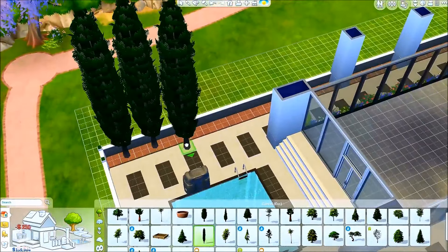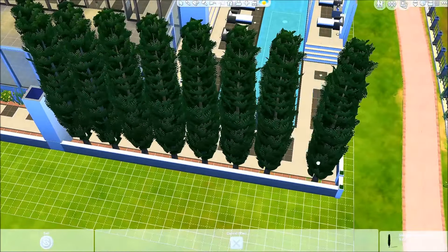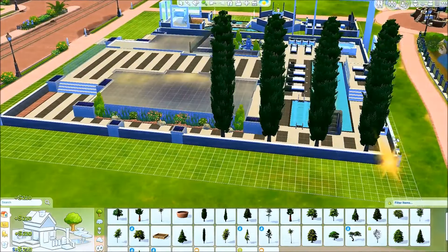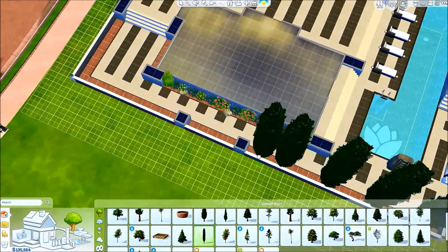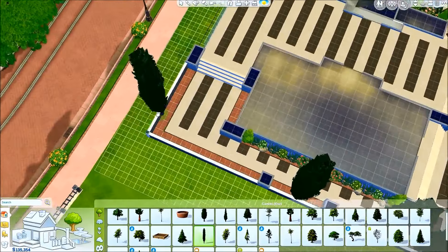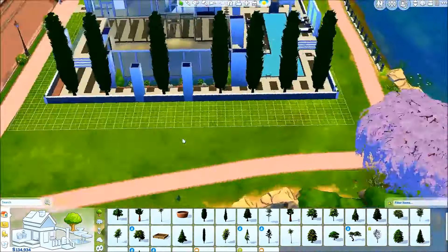I was going to add a cypress tree to every other spot but it looked too crowded. I wanted to go for an almost Beverly Hills-esque feel — the house is sort of exposed but the trees add the illusion of privacy. That's especially important since there are a ton of windows in this house, so the trees kind of screen it while still letting you walk right up to it.